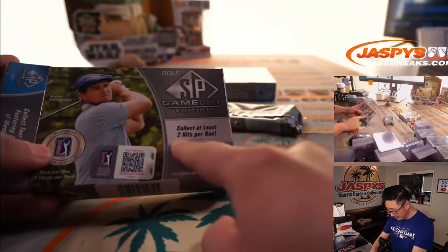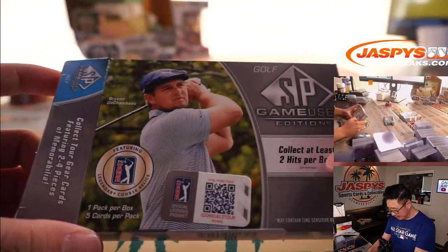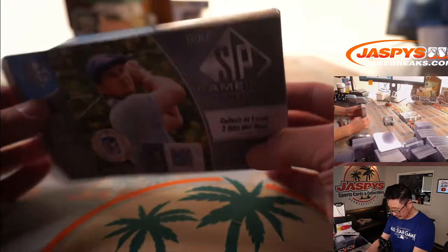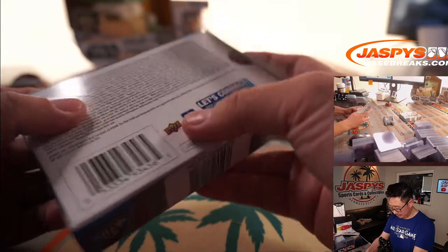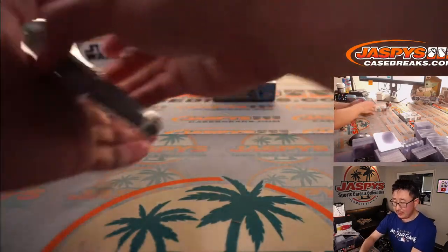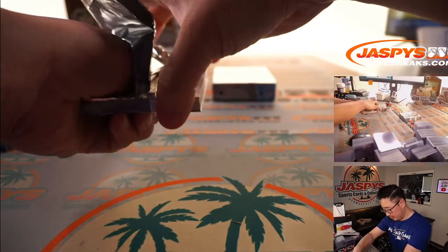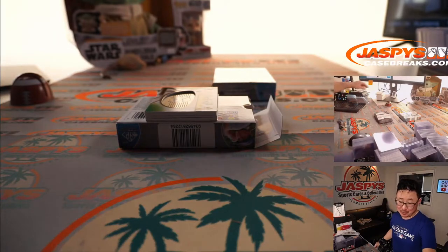Alright, what are we looking for here? Collect at least 2 hits per box on average. Could be some Bryson DeChambeau, maybe his best friend Brooks Koepka. We've got more of this golf in the store, folks — check it out, JazbysCaseBreaks.com.